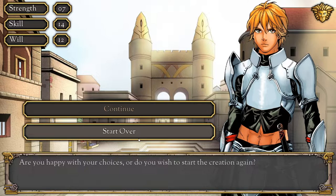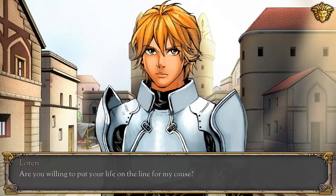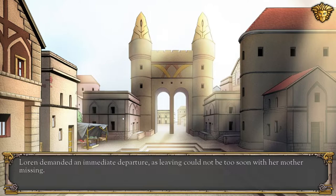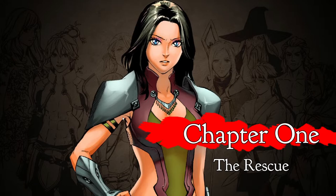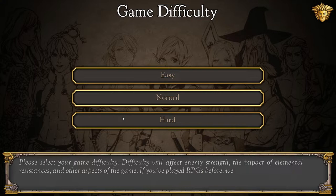'Are you happy with your choices, or do you wish to start the creation again?' I'm happy. 'Are you willing to put your life on the line for my cause?' 'Without hesitation.' 'I suppose you will be satisfactory.' Lauren demanded an immediate departure, as leaving could not be too soon with her mother missing. Chapter 1: The Rescue.